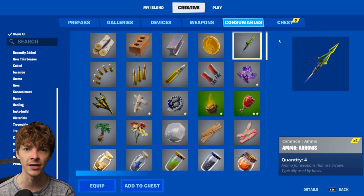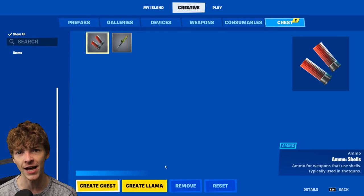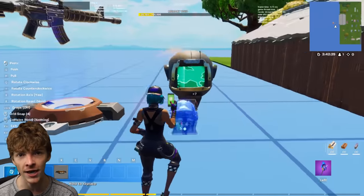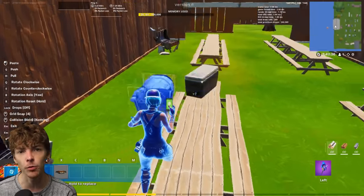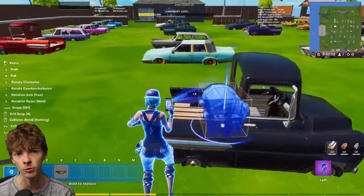Then go into your creative menu, click consumables, and add some shotgun ammo to a chest like this. Click on the chest tab and place it down. You can copy and paste this chest all over your map wherever you want, and every player who opens a chest will be granted an item from your custom loot pool.